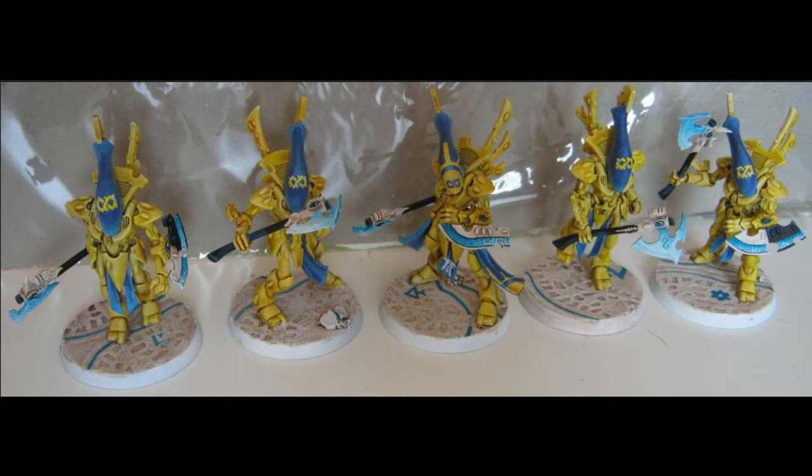The way I load them out is with a ghost axe, which is plus two strength and minus three AP. It does D3 wounds or damage. When attacking with this weapon you must subtract one from the hit roll, and then I put a force shield on them, which gives them a four up invuln save.